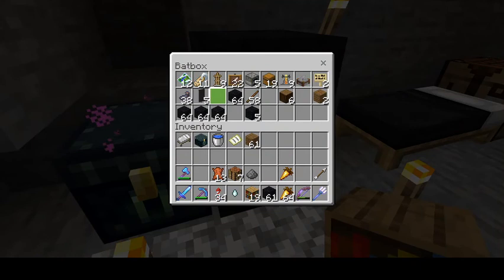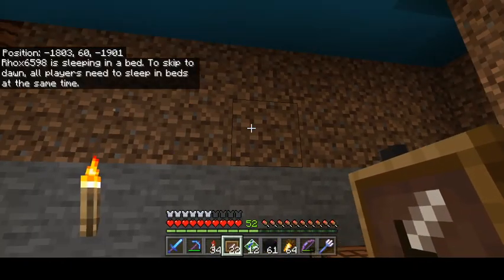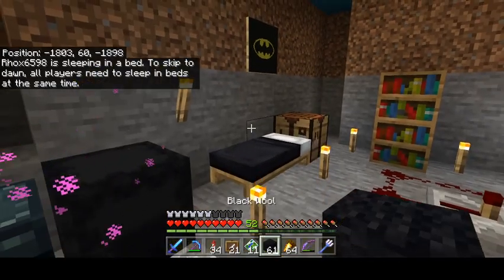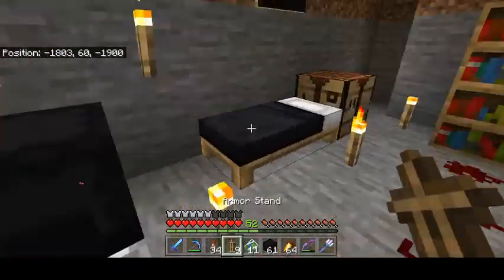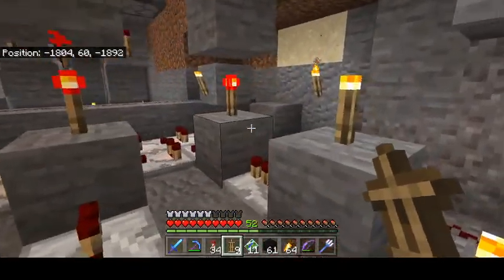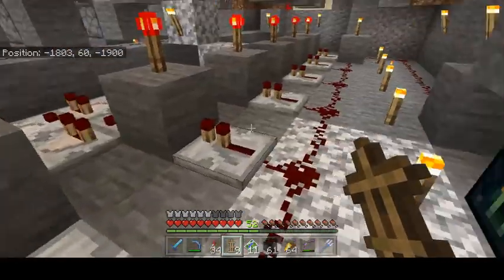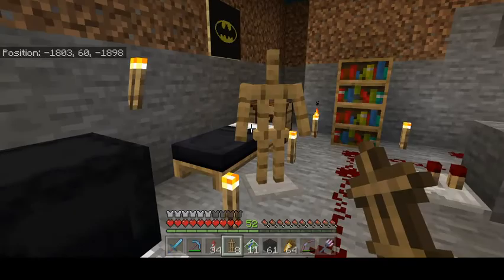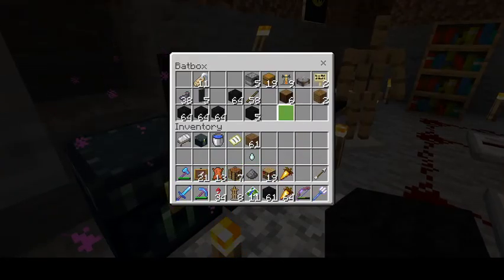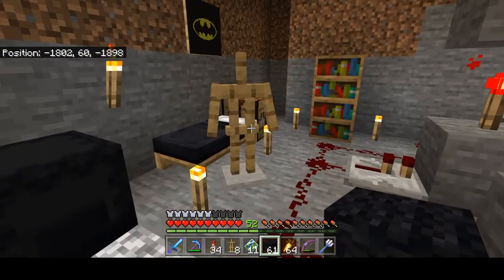Now I've got to get my bat symbol out — here's where these things are. I think I'd like it to be right there. Yep, liking it so far. Now we need Batman himself as well. Batman... where is Batman going to be? Whenever I'm doing that, there's a trick to get him and his cape just right. I'm going to put him right here. I forgot to grab any leather armor, so I'm going to have to go get that. I will be right back.